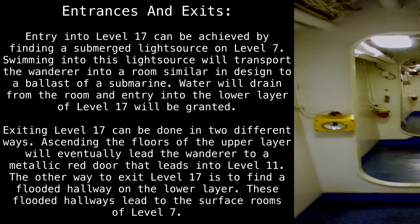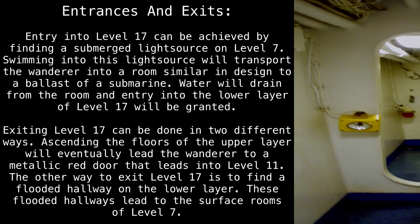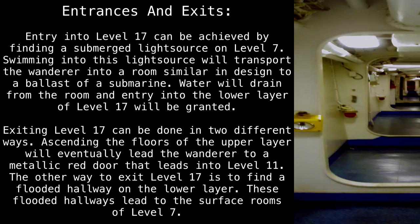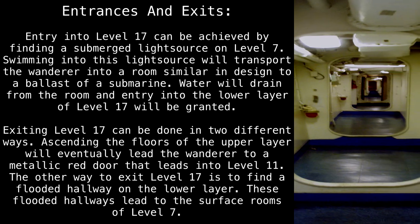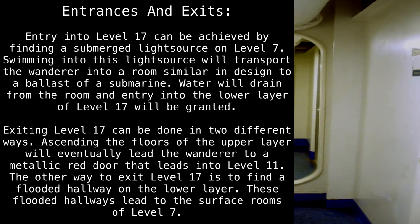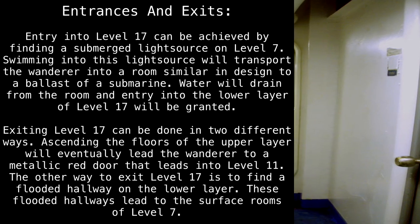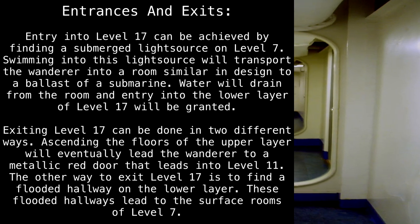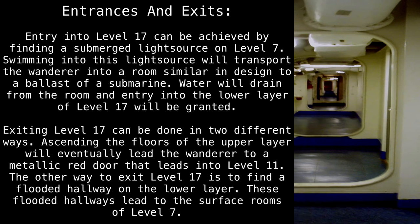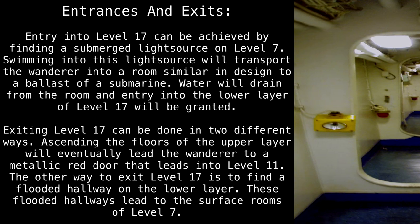Entrances and Exits: Entry into Level 17 can be achieved by finding a submerged light source on Level 7. Swimming into this light source will transport the wanderer into a room similar in design to a ballast of a submarine. Water will drain from the room, and entry into the lower layer of Level 17 will be granted. Exiting Level 17 can be done in two different ways. Ascending the floors of the upper layer will eventually lead the wanderer to a metallic red door that leads into Level 11. The other way to exit Level 17 is to find a flooded hallway on the lower layer, which leads to the surface rooms of Level 7.